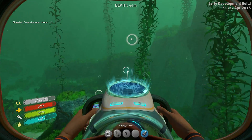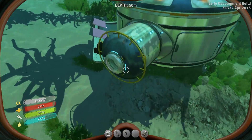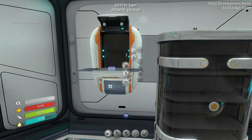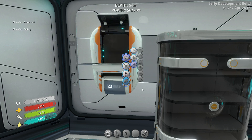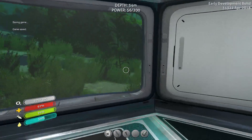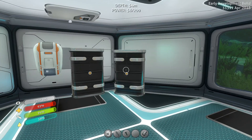We can go fragment hunting to find more advanced technologies to improve our base. Battery, battery, power cell, battery. So we've got spare power, spare battery, some water, food, some medkits — we're in pretty good shape. It does look like I'm approaching half an hour here so I think I will call this episode to an end. Next time we will take our sea moth out and go fragment hunting a little bit further from base, so maybe we'll see some new stuff — it'll be pretty cool, so tune in next time.